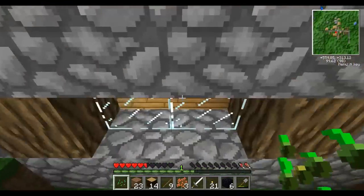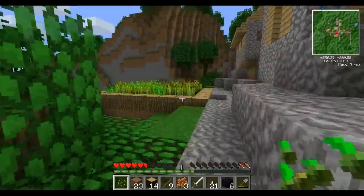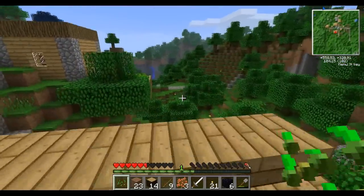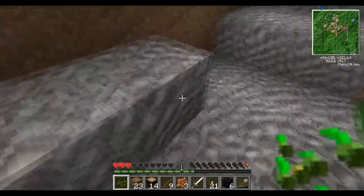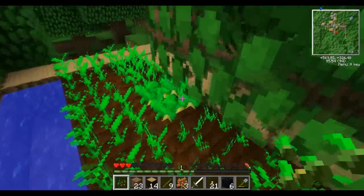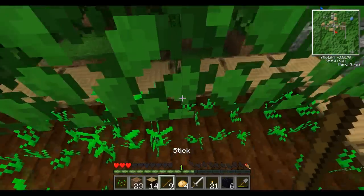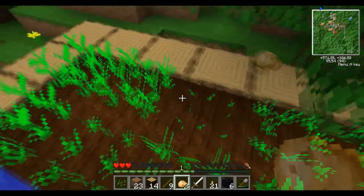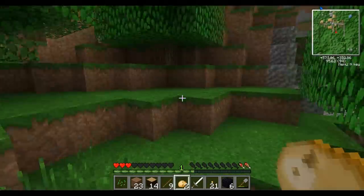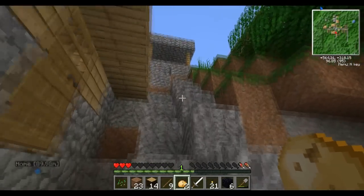They should have some place with books. I'm hoping they have a library to trade with. Found carrots and potatoes. Got to replant what we take. We're able to eat these raw but they give us nothing. Let's cook them. I'm just going to go cook these up and I'll be right back.